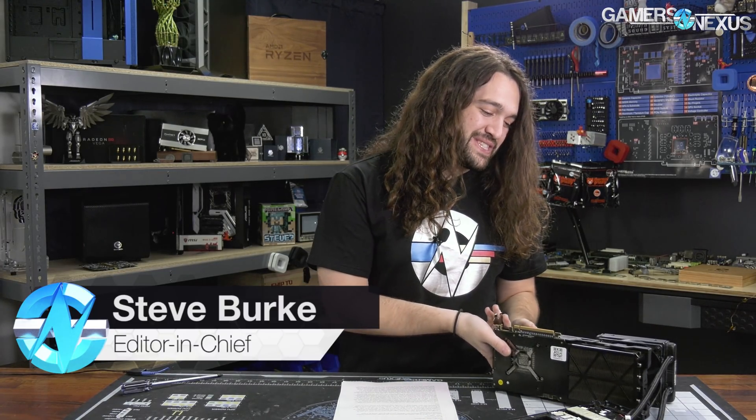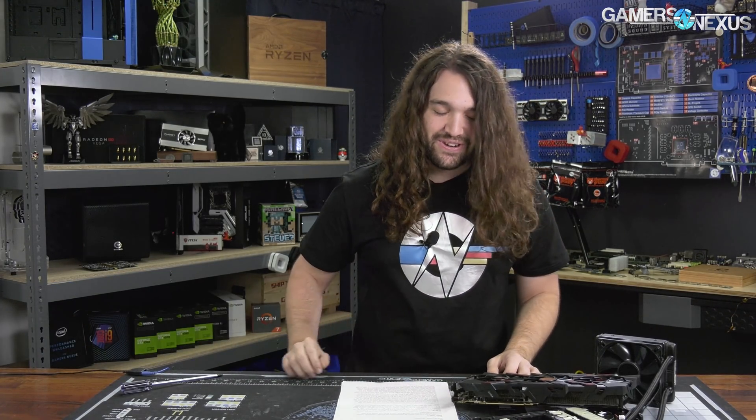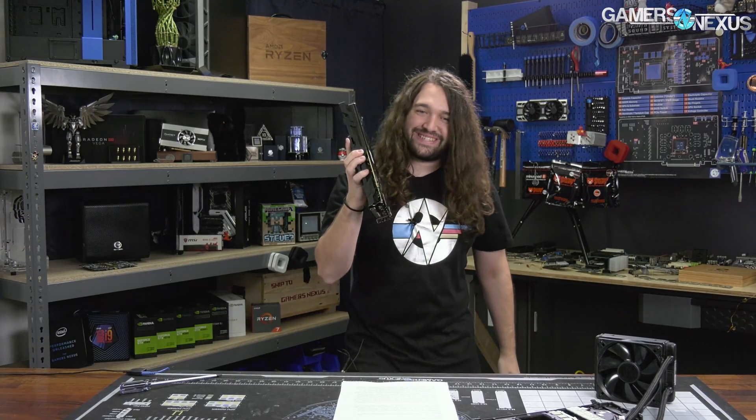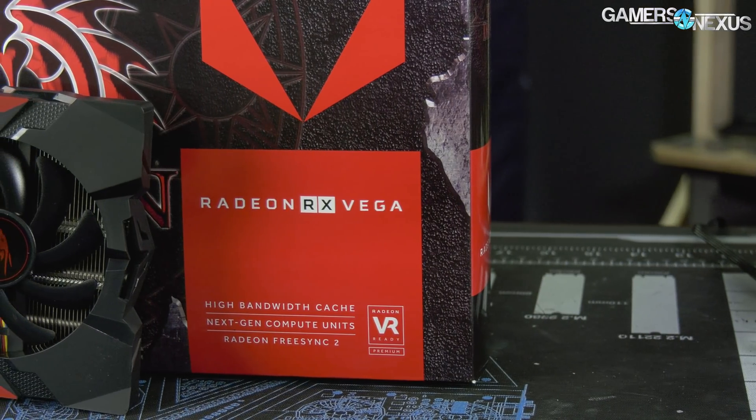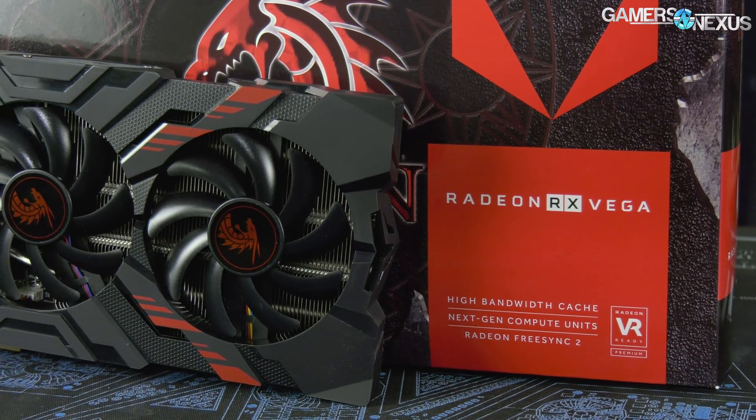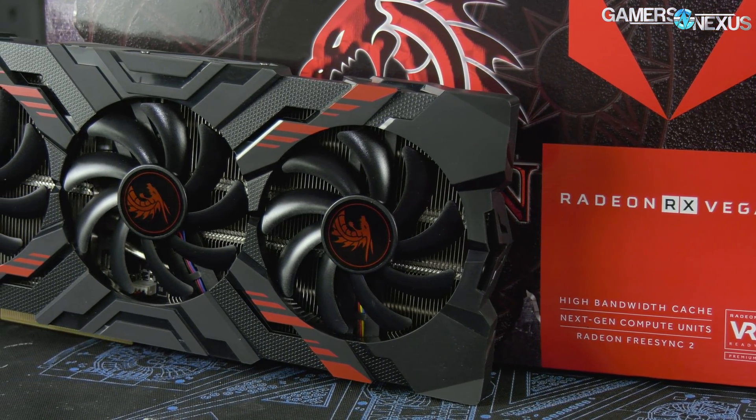So we're bringing Vega 56 back with the power mod — the 242% power offset. This card doesn't have any stand-up ability that we had previously. The power offset blasts the card with way more power than any stock or aftermarket configuration will allow for, and in doing so,